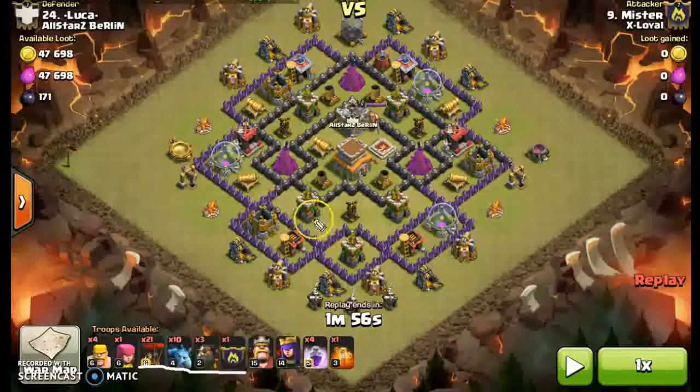The plan is you only want to lure things out of the clan castle that can kill your balloons. So you send in a balloon as the lure - when the CC troop comes out, you use your archer to draw it somewhere, use your barbs as distraction, and your archer queen to kill it. You've also got a poison spell to help you. Once that's done, you send in your lava hounds onto the air defenses with balloons accordingly.